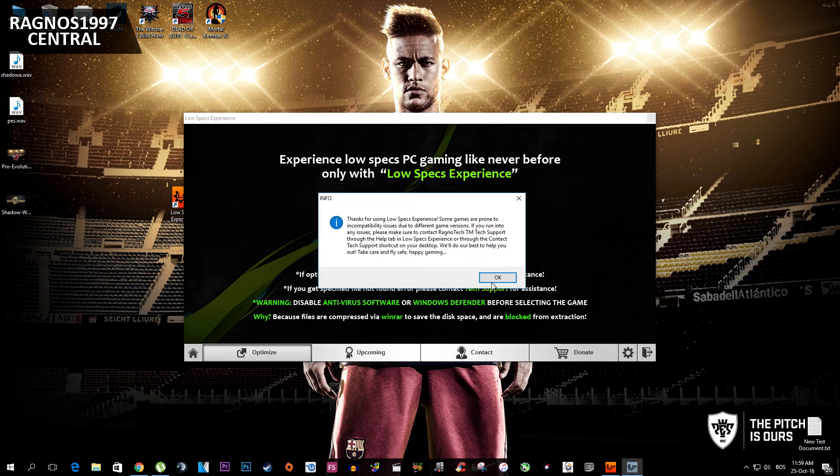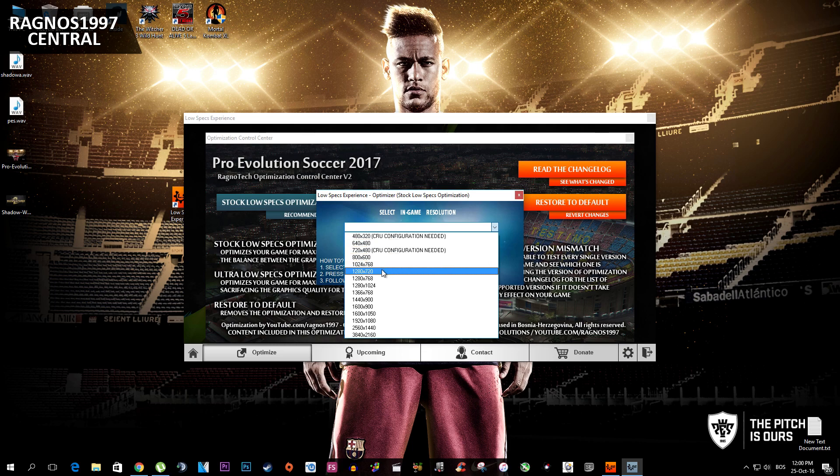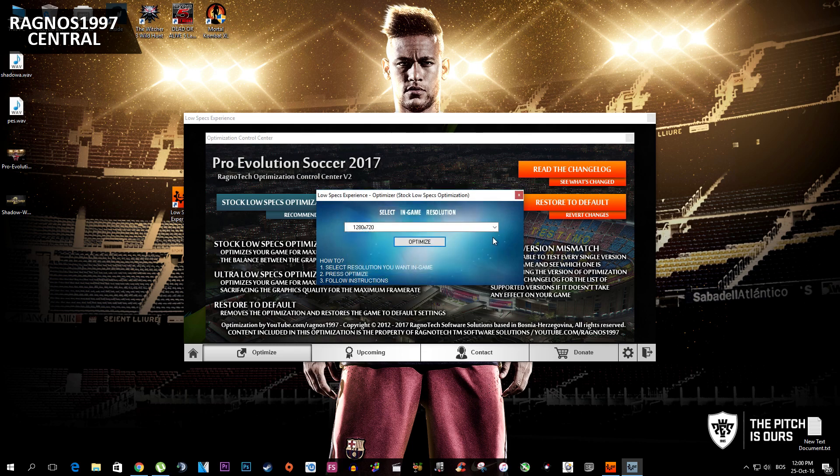This control center will pop up. Now select Low Specs Optimization on the left, since Ultra Low Specs Optimization isn't available for this game as of the day of making this video — it may be added sometime soon, but for now it's not available. Then simply select the resolution you want to run your game on from the drop-down menu and press Optimize. That's all — now start your game.